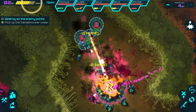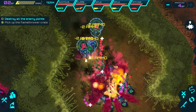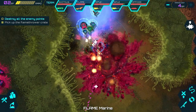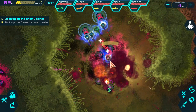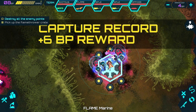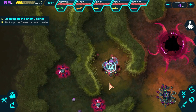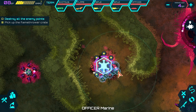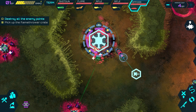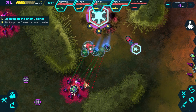Flamethrower getting in nice and close, focus fire on that tower. Flamethrowers do a decent amount of damage to groups and an okay amount to buildings, so they're pretty nice. They do need to get up close and personal though, so you need to keep your healer nearby. Let's build a turret right here.